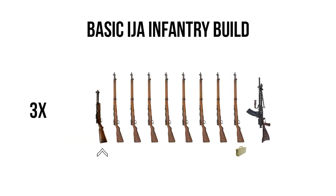Let's take a look at our first build for the Imperial Japanese Army — the basic infantry build. This is pretty standard: you're going to use the 30 models in this plastic kit to build three rifleman squads, each upgraded with an NCO wielding a submachine gun and an LMG accompanied by a loader. That LMG gives you more firepower and range, while the submachine gun gives you extra shots at close range and makes you more lethal in close combat — which is fantastic considering that the Japanese have the Fanatic keyword.